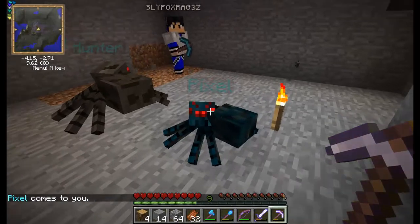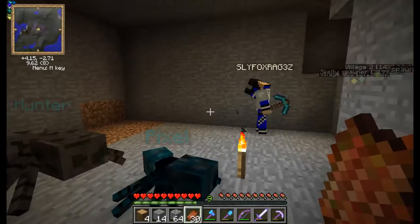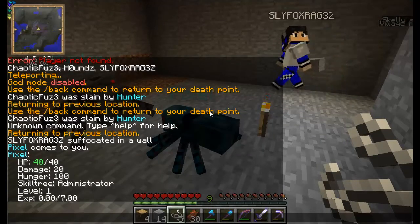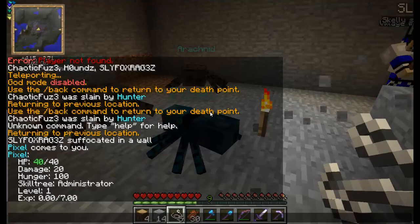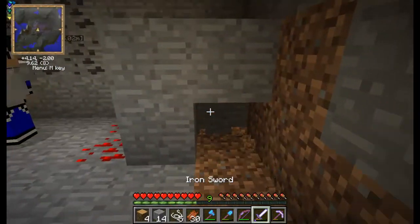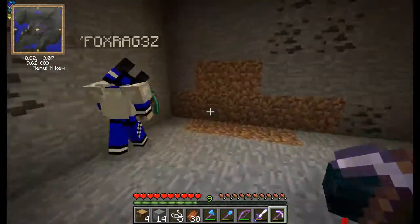So this is my pet. His name is Pixel, and for spiders you feed them rotten flesh. As you can see in my inventory, the rotten flesh is going away every time I right-click. If you use string and attack it, it shows its stats: Pixel, HP 40, Damage 20, Hunger 100, Skill Tree Administrator, Level 1, XP 0 out of 7. To level up your pet or familiar, you have to let it attack mobs, but it can't be aggressive — it has to be normal, and you have to punch it and then attack it.